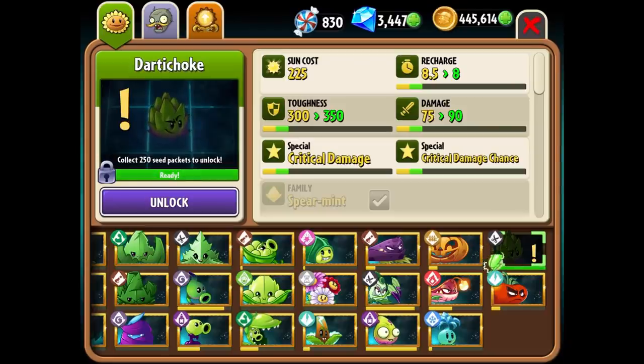What is up guys, Zach Scott here playing Plants vs. Zombies 2. There's a brand new plant available in early access called the Darted Choke. It's here right now and it costs $2.25.